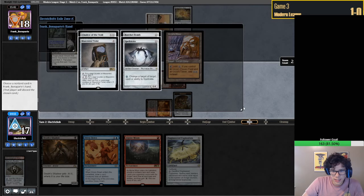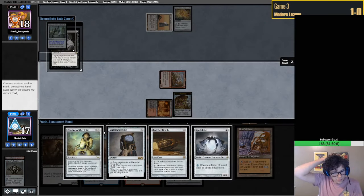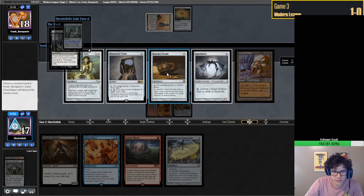Okay, what do we care about here? We don't actually care about this Chalice - we kind of do, but not really at the same time. I think Ratchet Bomb is just the worst for us. We know they're drawing a Welding Jar. I think we need to take this Ratchet Bomb.